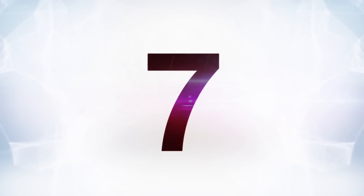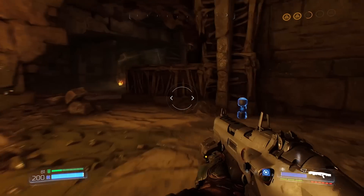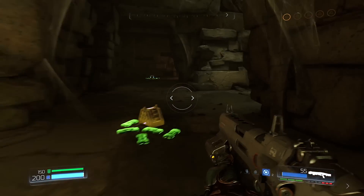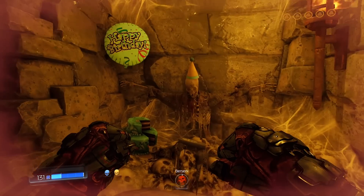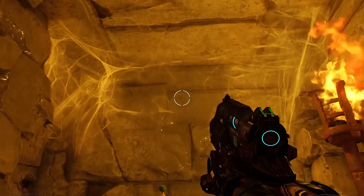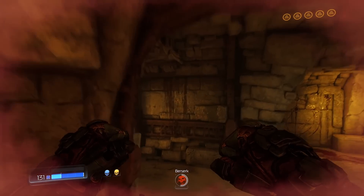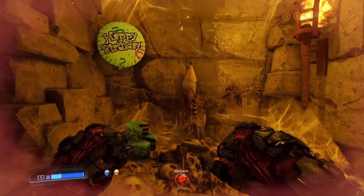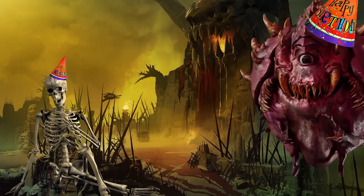At number seven is the Doom 2016 reboot's birthday party room. Doom embraced the nature of classic Doom, which was kind of stupid, but it's a stupid we all love, and the game was better for it. And this secret room follows suit — it's dumb, it's pointless, but it's funny. To find this thing, you look for the yellow jump pad in the level Titan's Realm. There's a pretty narrow looking hole through the wall that you can actually jump into to find a skeleton with a cake and balloon. It's good to know that even if you're a skeleton in hell, someone remembered your birthday.